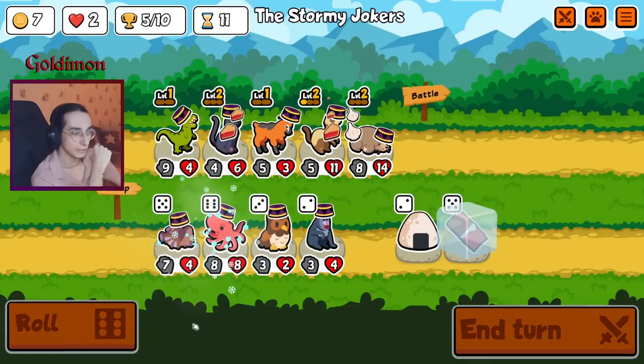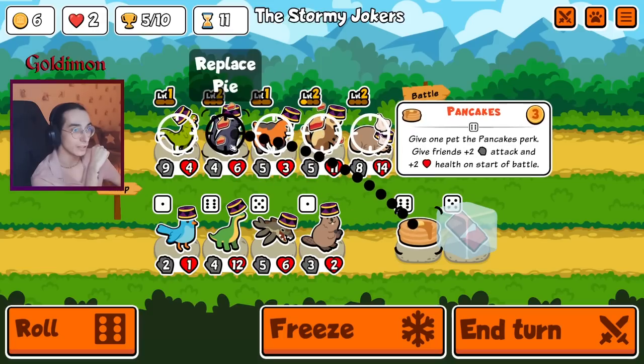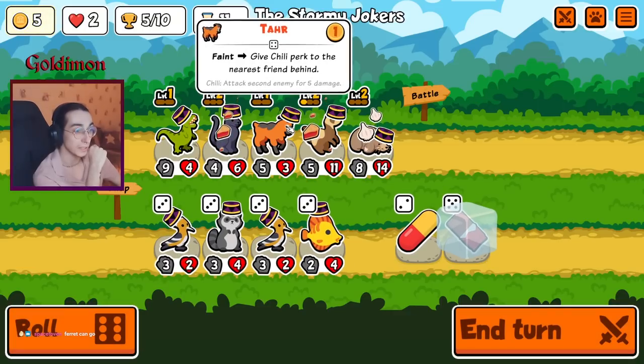I'd love a lion. Screw it — show me new units, man. Pancakes — that would work pretty well for the Panther as well. Plus two, plus two on everyone, or plus four, plus four on itself. I would rather keep the boost on itself so it attacks multiple times with the chili.